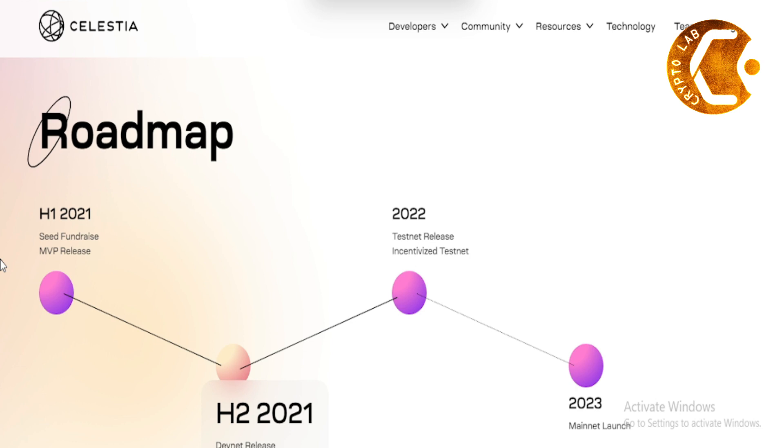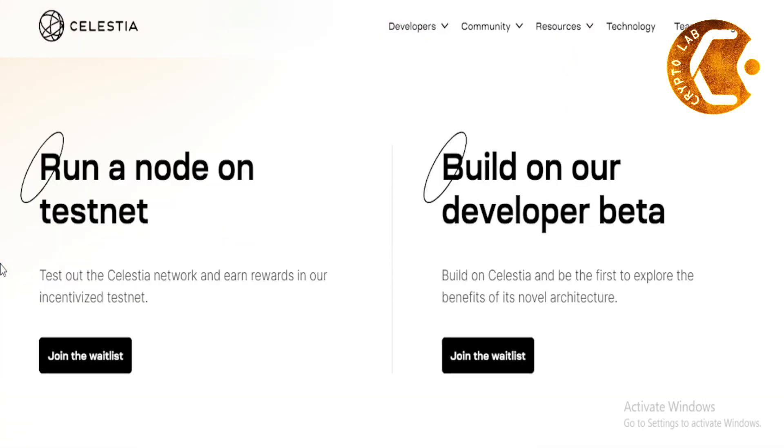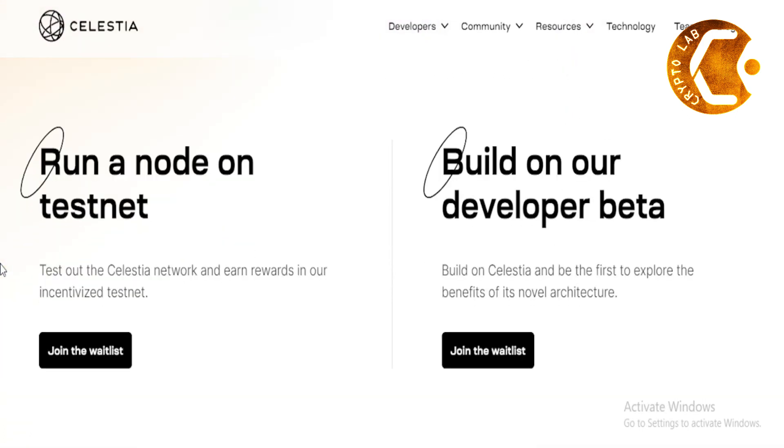Roadmap. H1 2021: Seed Fundraise and MVP Release. H2 2021: DevNet Release. 2022: TestNet Release and Incentivized TestNet. 2023: Mainnet Launch.